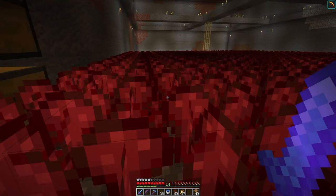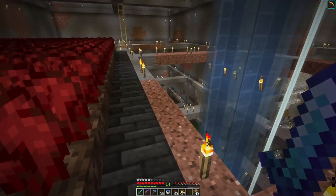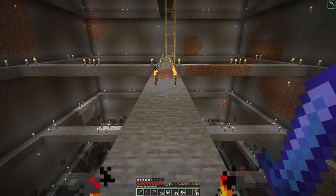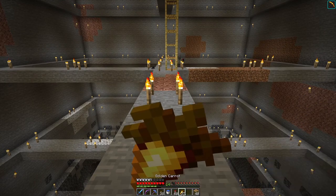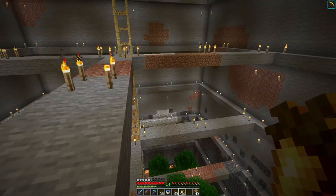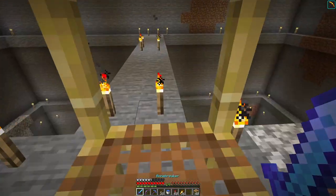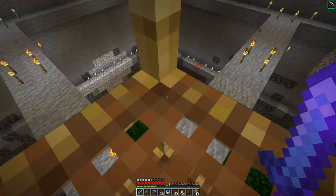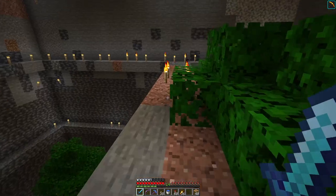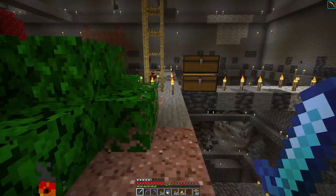I've been making more fortune three hoes so that I can just stash them in the area, so I don't have to remember to go get the one out of my ender chest. There's a slice over here with extra torches on it — this is on my marker, something I want to do where I want to do it.